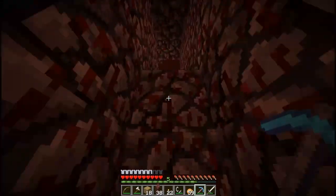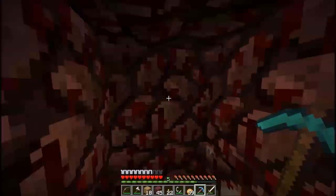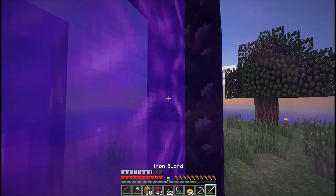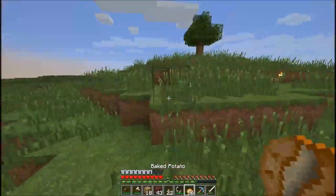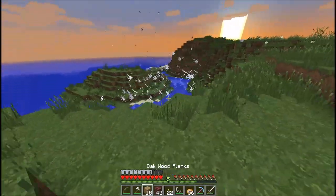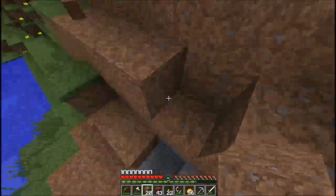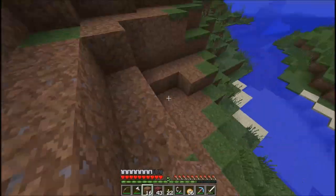I'm gonna try to find the fortress. And if I don't, we'll return to the portal. Alright guys, I looked everywhere — I went behind the portal in the other direction and found another lava pool, but still didn't find another fortress. I don't know what is with that — usually they're pretty close to where you spawn. I did not mean for that to happen. These creepers, man.